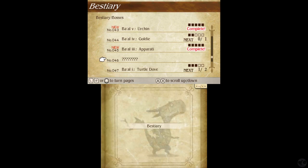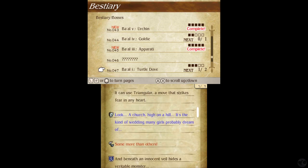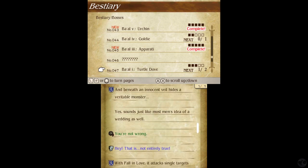Have I never seen Ball II? Out of all my time in this game, this has never appeared? Huh. Ball II, Turtledove — a mad white bird wearing a bridal veil. It can use Triangular, a move that strikes fear in any heart. Look, a church high on the hill — it's the kind of wedding many girls probably dream of, somewhat than others. And beneath an innocent veil hides a veritable monster. Sounds like most men's ideas of a wedding as well. With Fallen Love it attacks single targets and leaves them besotted and charmed. Any enemies that are charmed will be hit with the powerful damage of Heartbreak. But Triangular is too much — it leaves two party members in love with the same person.